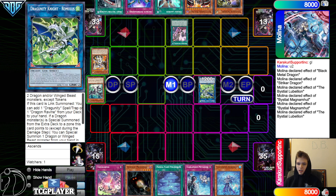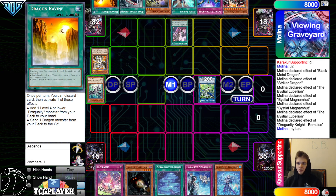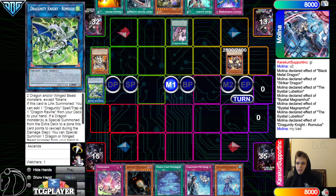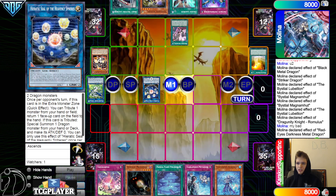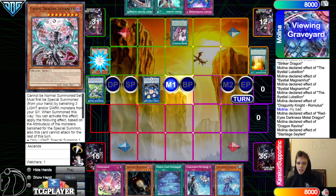Lebellion effect brings out Reganged from the deck, then link those off into Romulus. Romulus effect go search. They do have Quick Launch so they can keep Boot if they want to try normal summoning Saferd. Then banish Romulus for Red MD. Red MD effect summons back Magma from the graveyard, then go into Seal, activate Ravine.